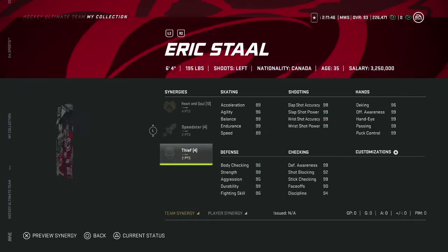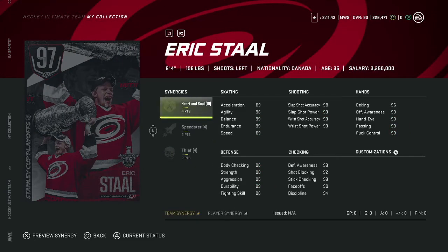Next, the 97 Eric Staal — I think I'm going after this card because this is the ideal center in NHL 21. Six-foot-four, 99 face-offs, really great speed for a bigger guy. Speed gets up to 96, acceleration to 93, and everything else is basically 99. Yes, Hardened Soul isn't desired, but at this point in the game everyone's trying to get every team-based synergy. Thief only makes this card better — with Thief you get face-offs to 95, and Hardened Soul maxes it out.